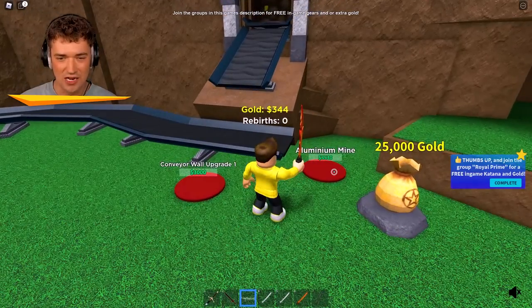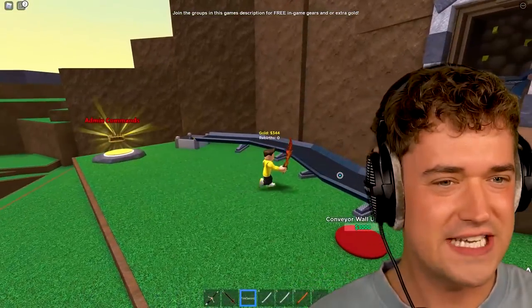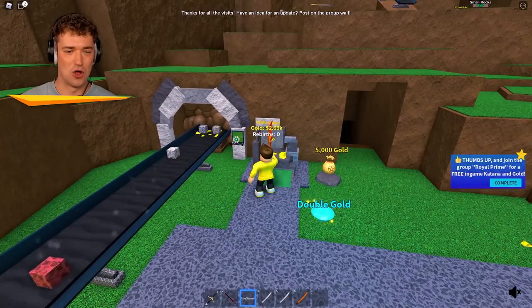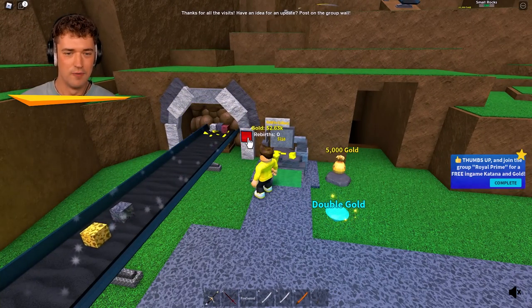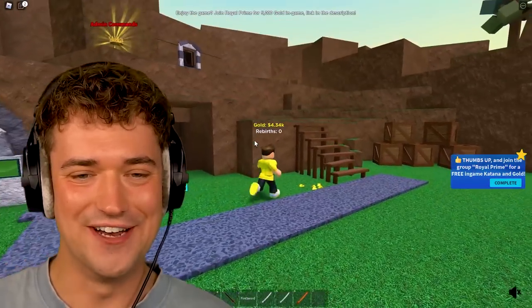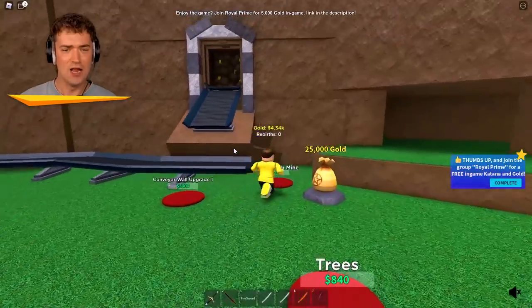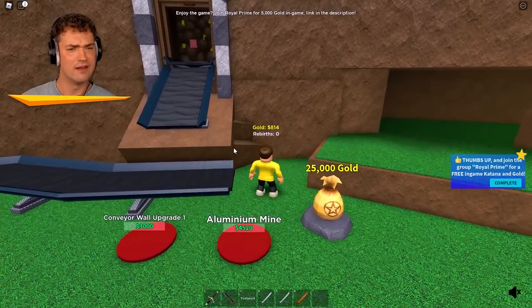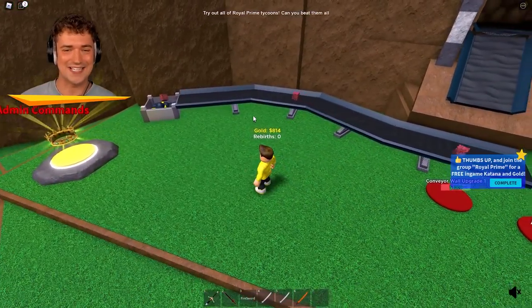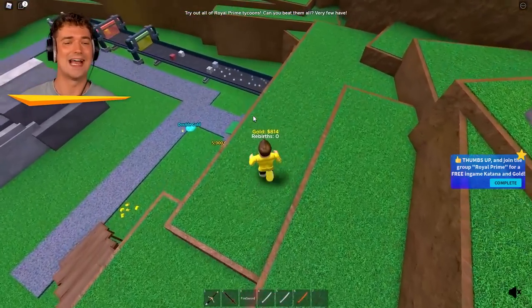I guess we need to unlock the aluminum mine or the conveyor wall upgrade. I don't see anything spitting out of there — am I being scammed? This is gonna take so long to save up to! Let's help it along and press this button a little bit. We should have enough now — let's go up there! Aluminum mine! There it is — that's gonna make us extra money. It is going up a little bit faster right now!